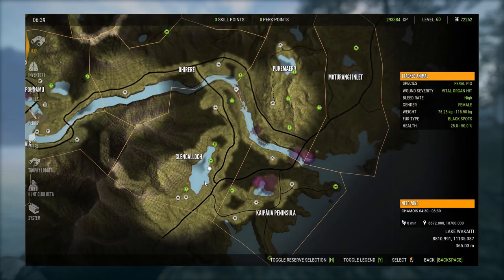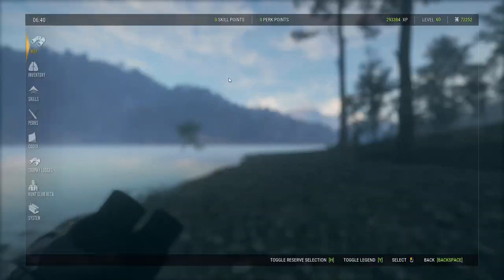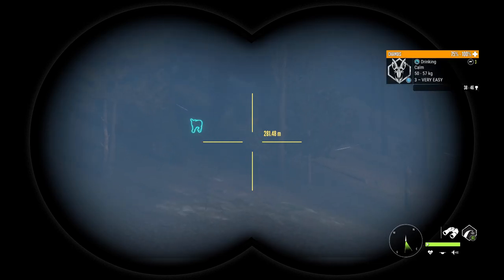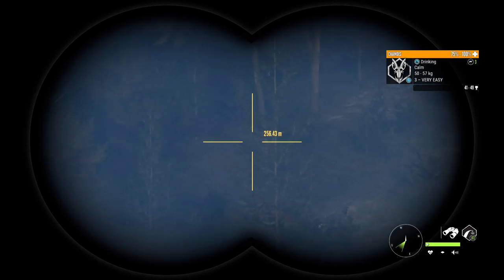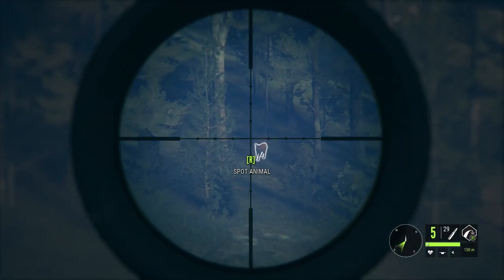We've got a chamois at least one — they are drinking out here. This is a really good lake — Lake Wakite. I've got four chamois drink zones on the west side of this lake. We've got a guy right here. Hopefully we've got more as we work our way north. I've also got a feral goat drinking zone here from 10 to 1300. Chamois drink from 430 to 830, and we've got a level three very easy up there. These are a class three animal as well, so we have to use the Mosin. There's another one up here — three very easy. Maybe they're just coming in a little bit late.